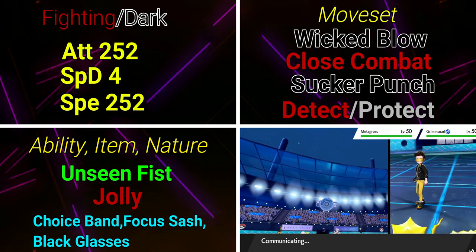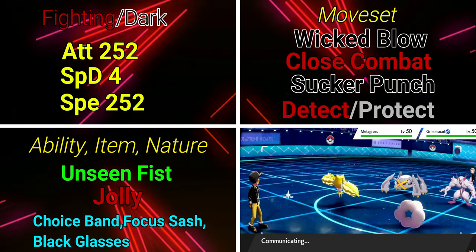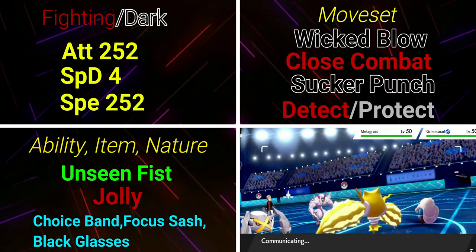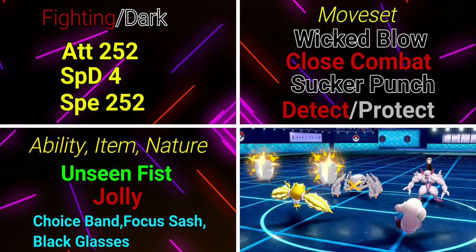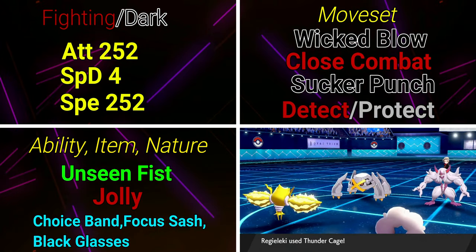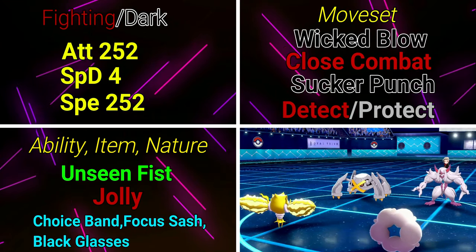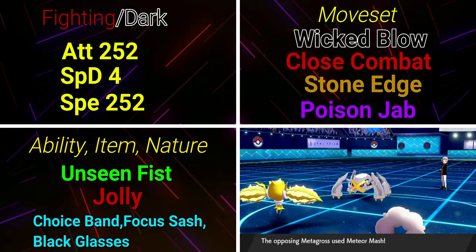For ability and nature, he has Unseen Fist and we're going Jolly to focus on speed. For items, you could use Choice Band, Focus Sash, Black Glasses, or even Life Orb depending on team composition. I mainly use Choice Band or Focus Sash. If I have Regieleki on my team I'm probably using Focus Sash for it, so I'd rock Choice Band on Urshifu.